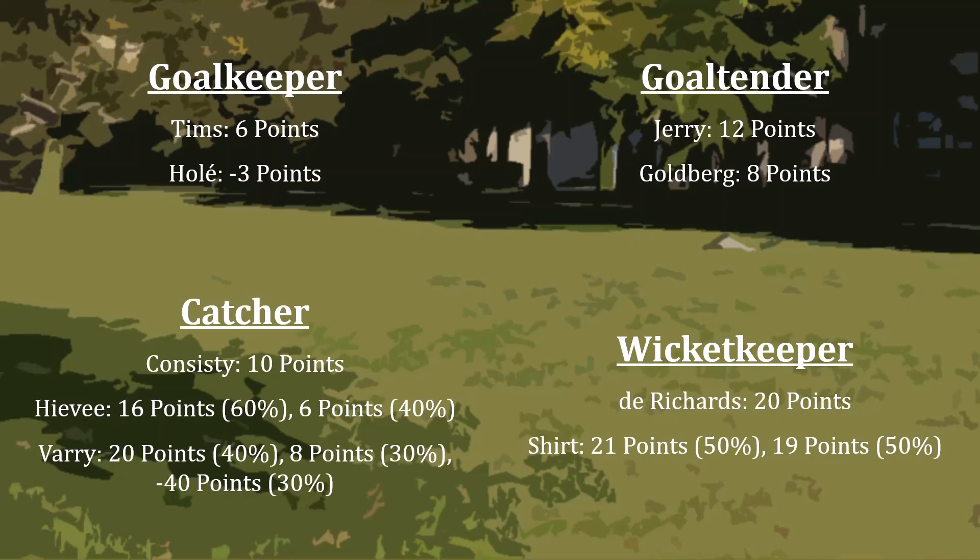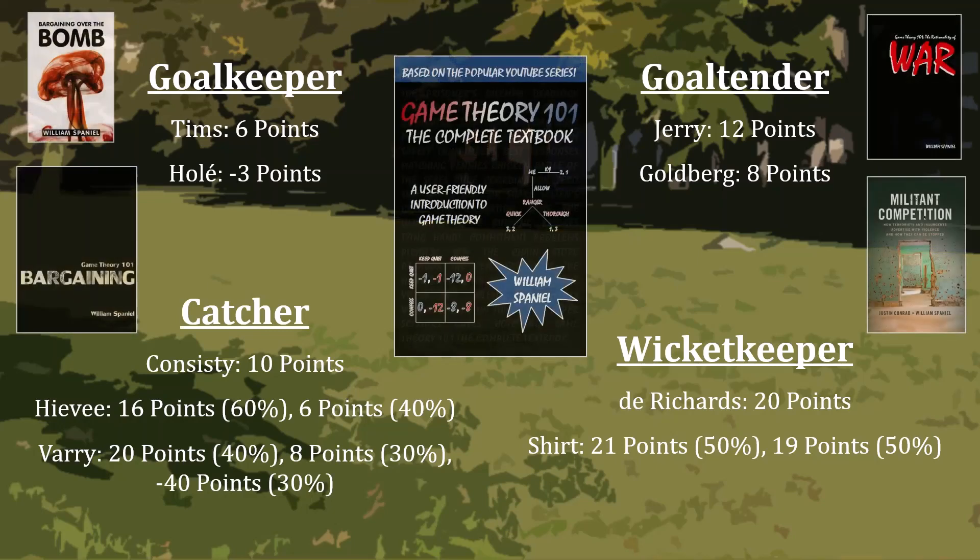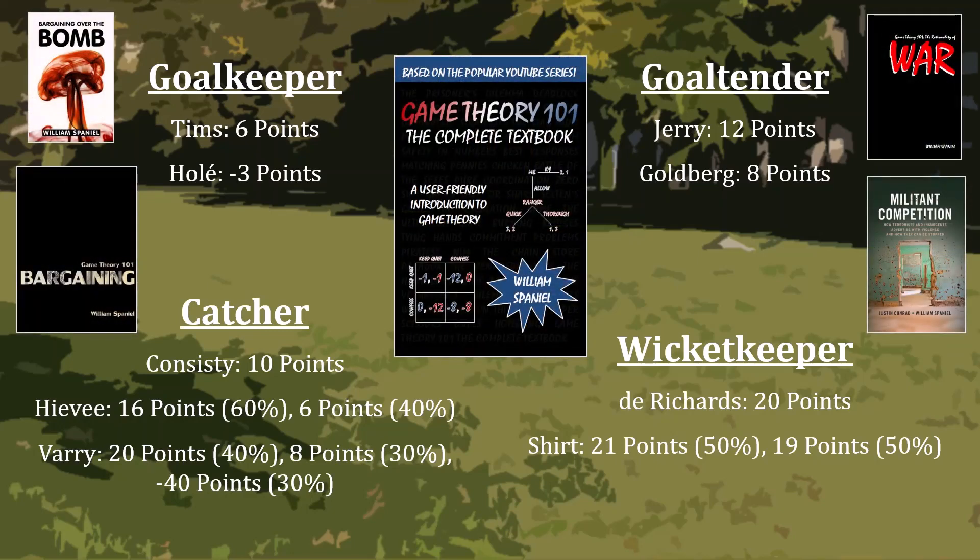Here's how it works. Each of us will secretly choose one player from each of these positions. Then the games will be played, and whichever one of us has scored the most points will win. And if we've scored the same number of points, it'll be a tie. Your puzzle for today is to think about how to play this game. And while you do that, check out some of these cool books that I've written.